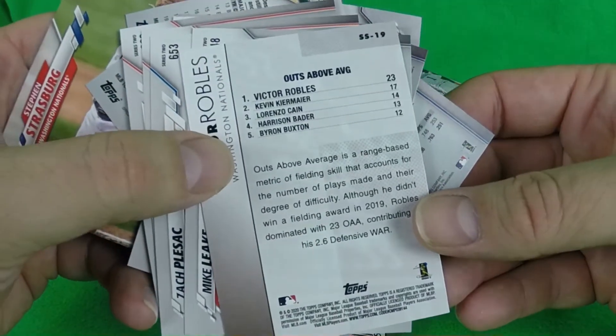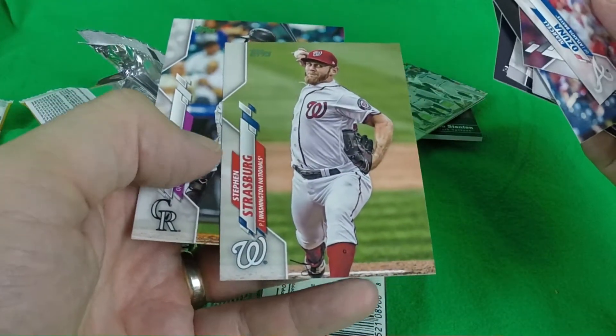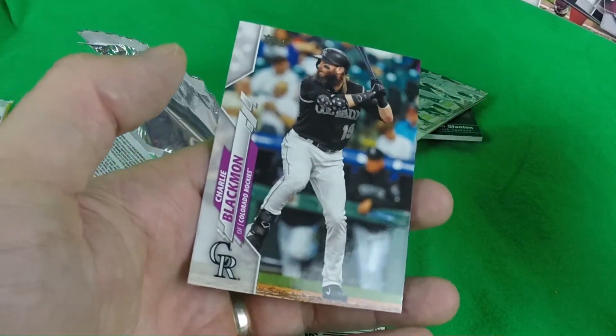This is a Robles outs-above-average significant statistics special insert card — let's see what the back looks like on that one. Steven Strasburg and Charlie Blackmon.